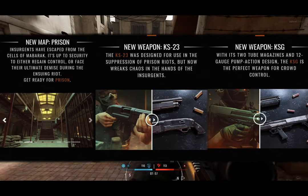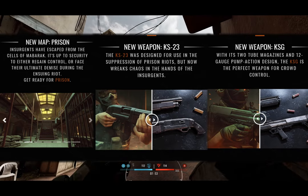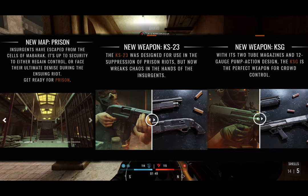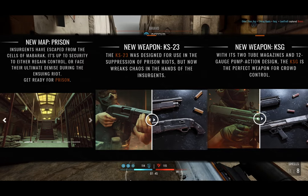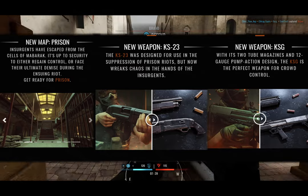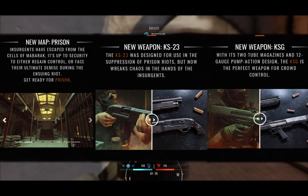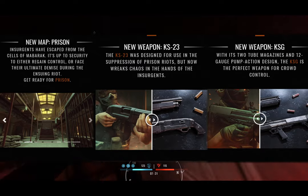So, what we know for sure: the new map is Prison. Insurgents have escaped from the cells of Mubarak. It is up to the security to either regain control or face their ultimate demise during the ensuing riot. Get ready for Prison. This map, by the way, was a community-made map for a contest that won a while ago but is now becoming an official map.